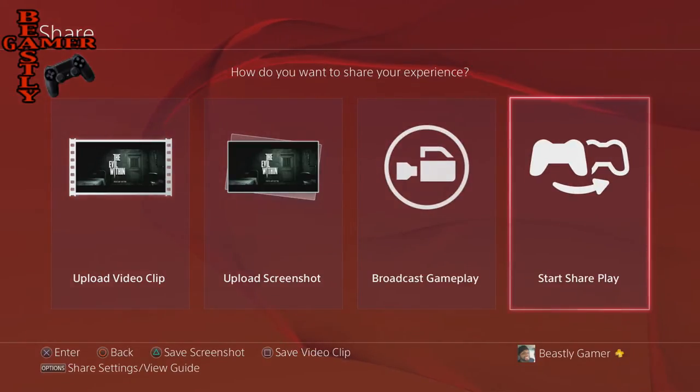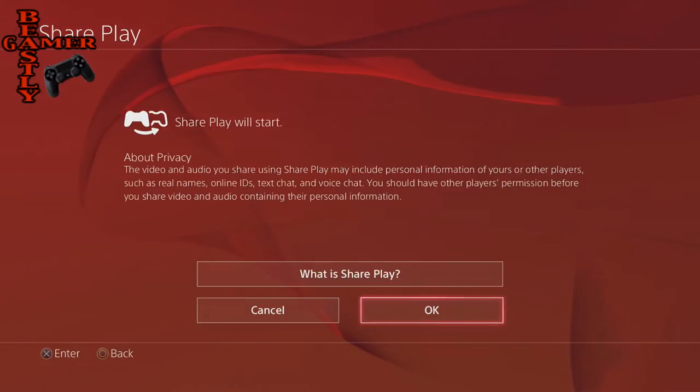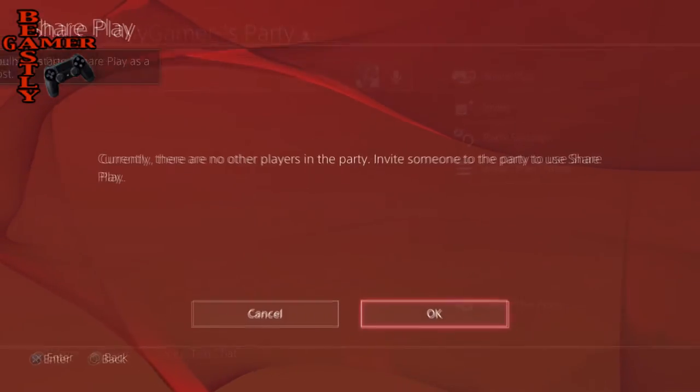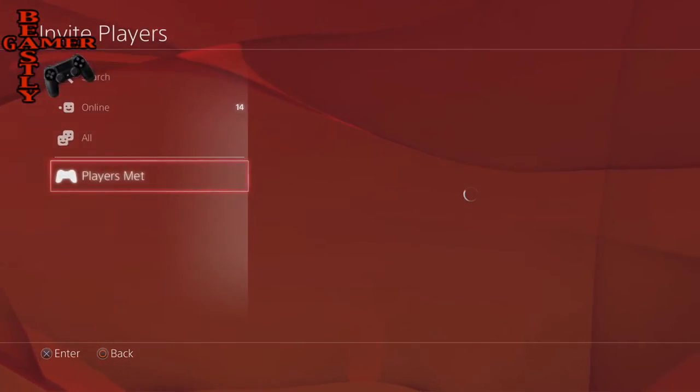I'm going to mock this experience now. I'm not really going to do it because I'm not in a party, but I'm going to show you guys how you do it. You hit the X button on Start SharePlay. You'll get a little privacy icon with some information about privacy. You can find out what SharePlay is, but if you already know exactly what it is, you can hit that OK button. Currently there are no players in my party — invite someone to the party so I can SharePlay. It's going to ask me to do that.